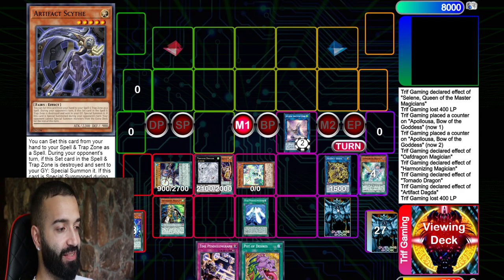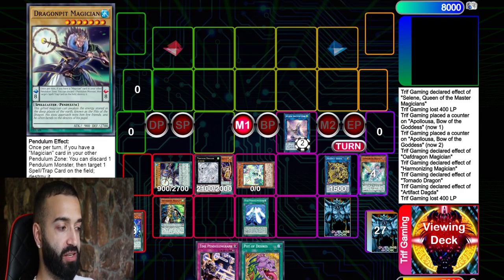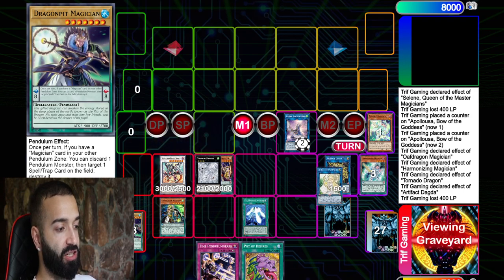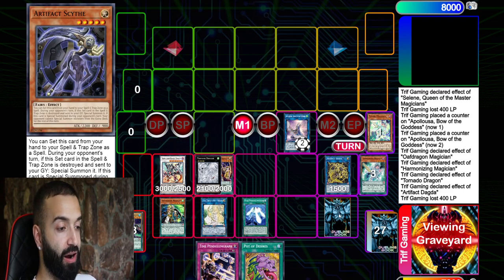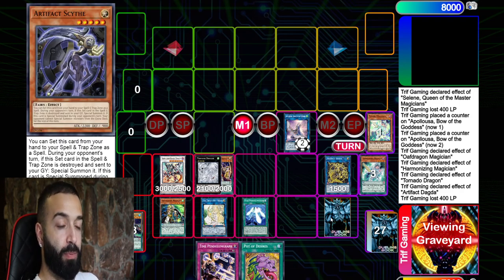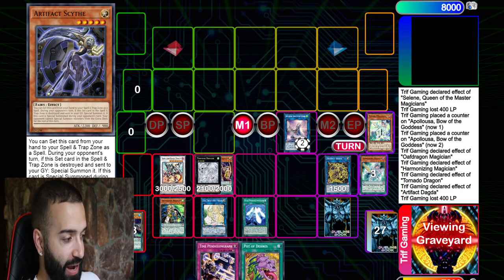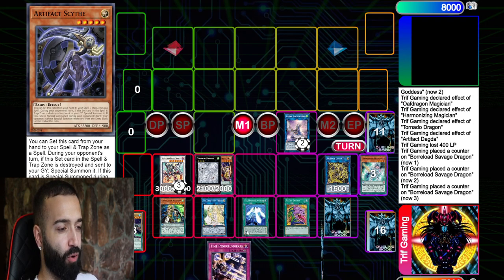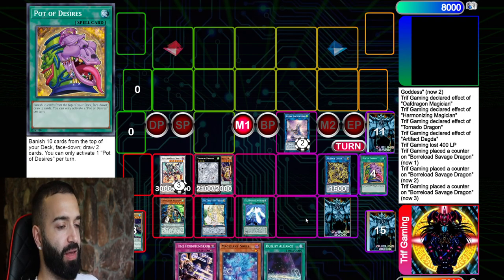Your other zones are going to be full so you want to set Scythe there. This specific combo is only when you're going into Savage Dragon. Link these into Savage Dragon, Pendulum Graph there — you want Scythe in the Pen Zone because Scythe is going to get popped on your opponent's draw phase with Tornado Dragon, letting you pendulum summon on your next turn.